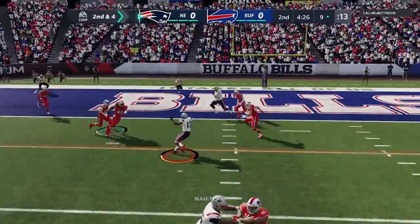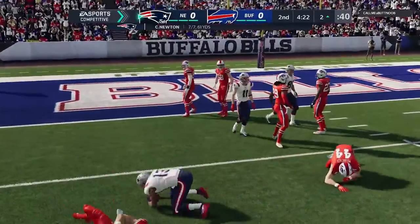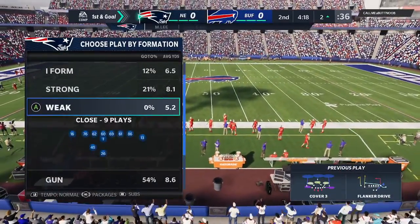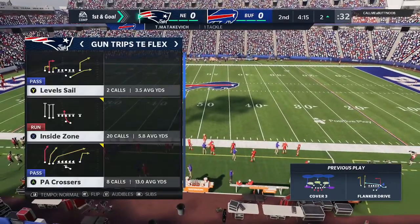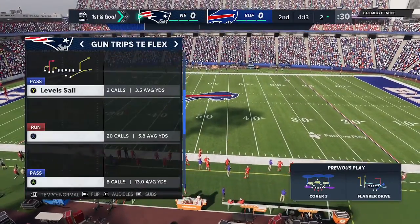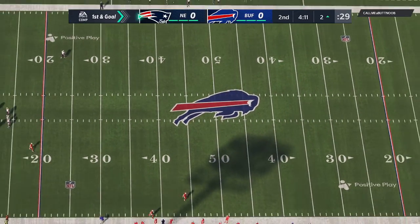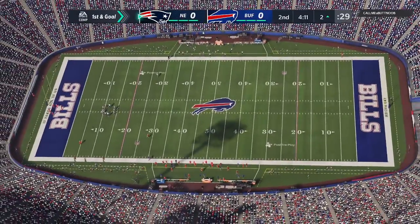From the gun, Newton — this will be caught at about the 6, and he's able to get it down to the 2-yard line. First target, first catch, and a first down. When you run drag routes, you're hoping to hit a receiver in stride so he can pick up yardage after the catch. But in this situation the defense was effective, stopping him before he got a good head of steam going.